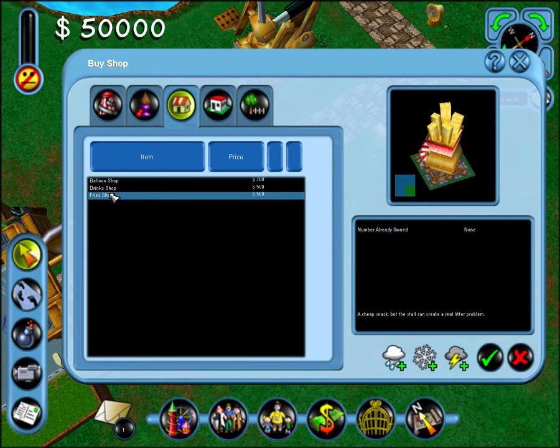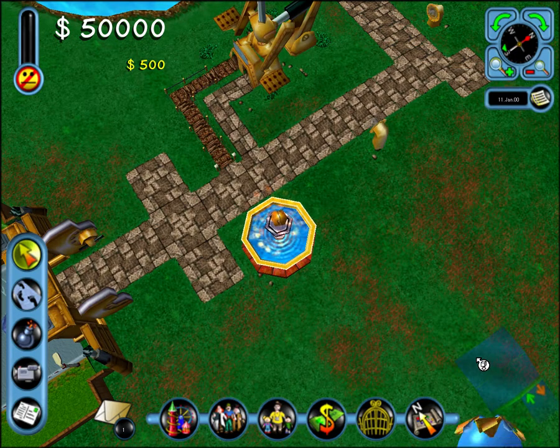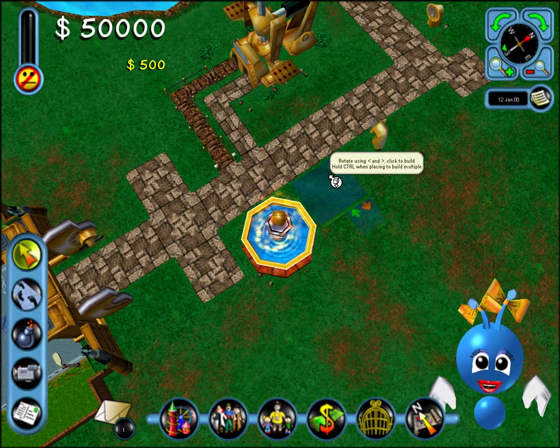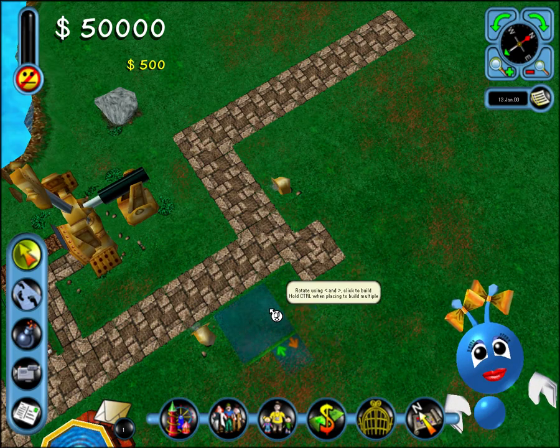To build something, click on the item you want, then click the Buy button. Move the blueprint to the required position, then click to build the item. If there's an entrance shown with an arrow, connect it to some path to allow people on and off.